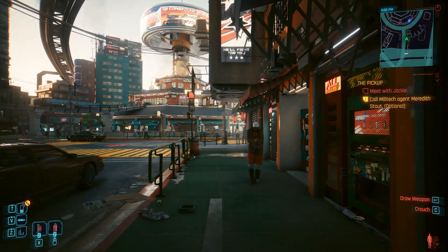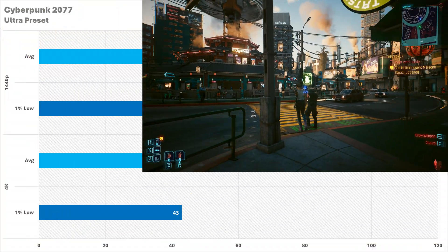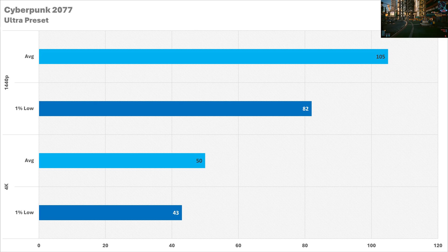Cyberpunk is almost five years old now, but it still looks absolutely fantastic. On the ultra preset, the 5070 is not going to be having any problems — 105 FPS on average is great, and that 1% low at 82 is also fantastic. But at 4K, this frame rate more than halves all the way down to 50, which is not as bad as I was expecting. The 1% lows are also looking pretty smooth at this resolution, so you could tweak some settings to get above 60 FPS — or yet again, DLSS works wonders, especially in Cyberpunk.